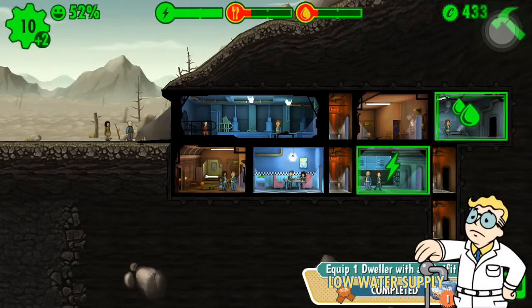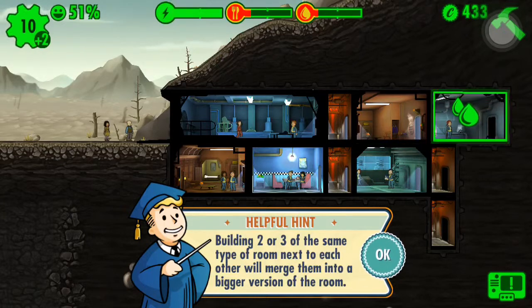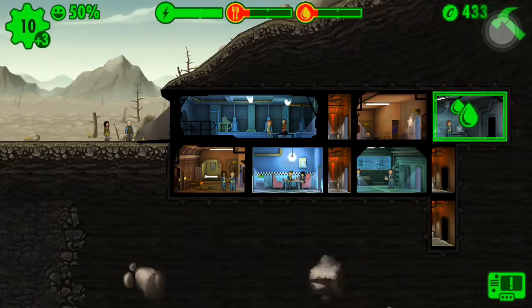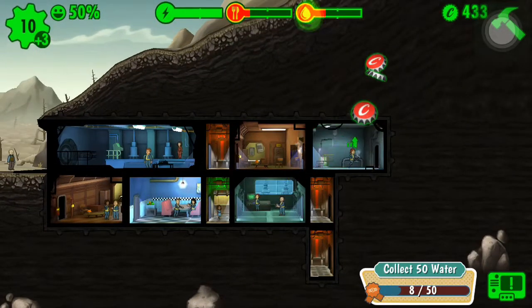Now what I'm trying to figure out is it says we need a food supply. Where do we get more food? Building two or three of the same type of room next to each other will merge them into a bigger version of the room. Okay, so that means if I build...